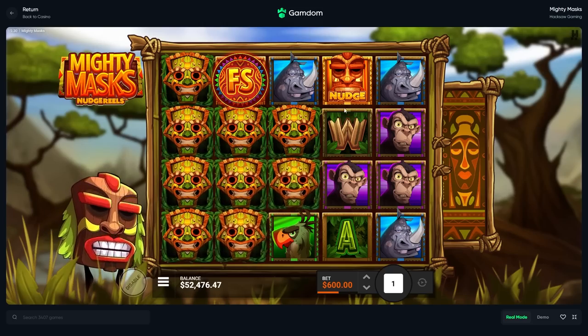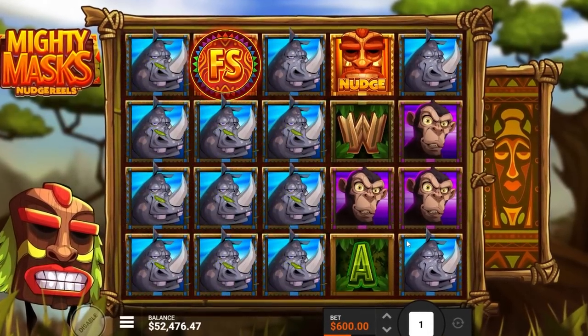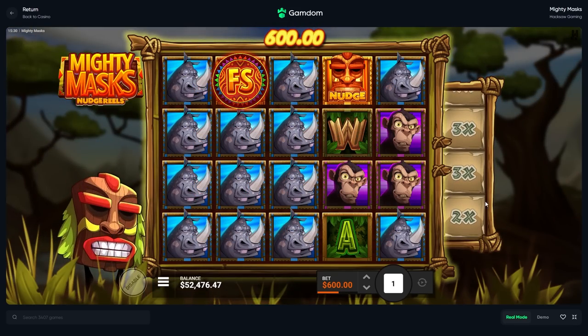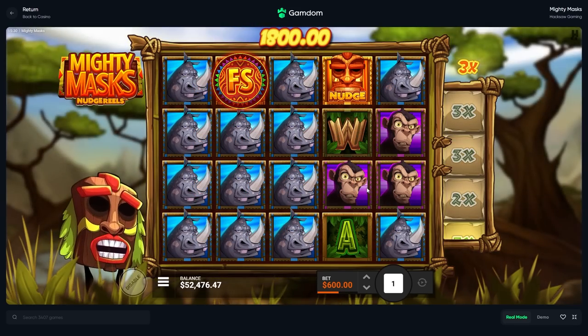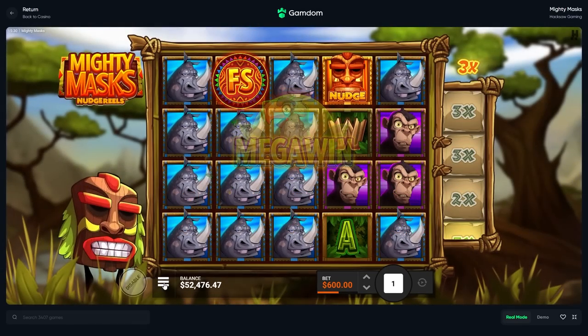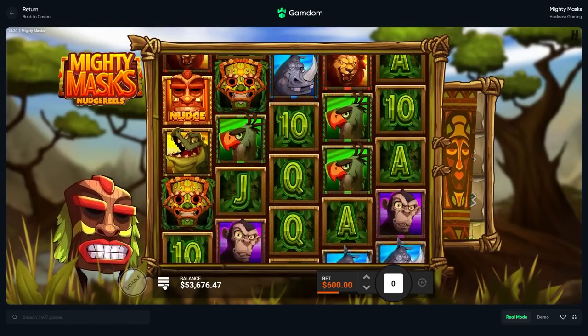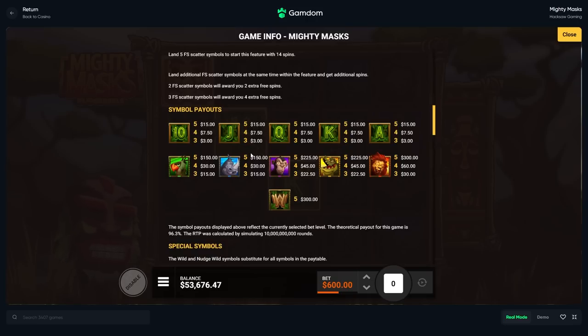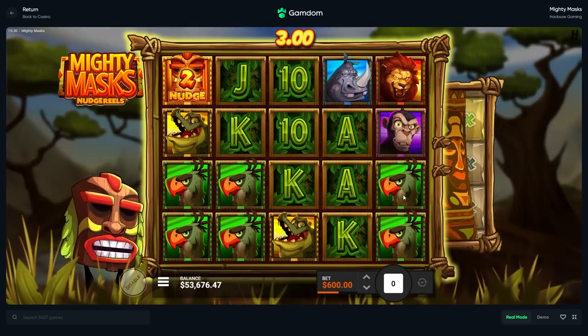Wait, oh my god monkey - we'll land on a 5x or a good multi. Whatever, it's just three spins on the house. I'm gonna see if that was lions - all right nothing special here. Did it turn into birds? Lions would have been okay - nothing insanely better.